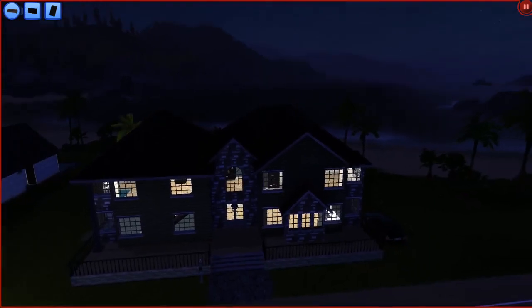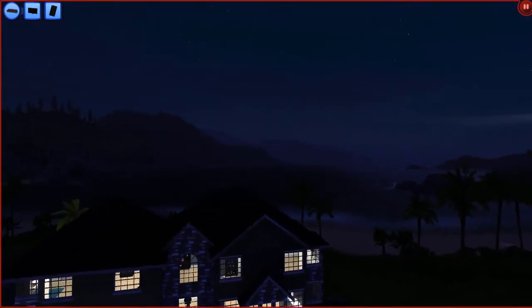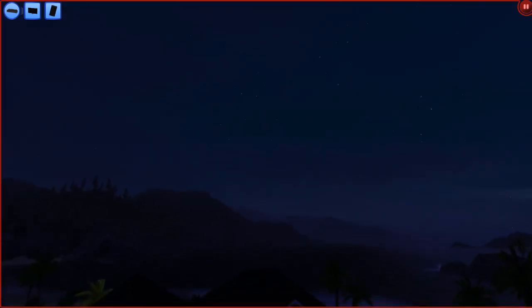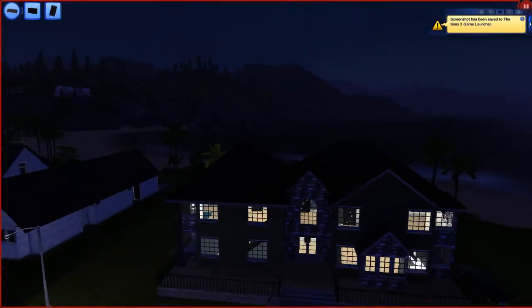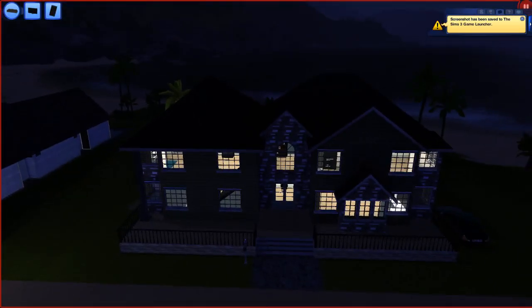So this is like the outside of the house. They have a beach property — their property looks out onto the beach, which is so pretty. Look how pretty that view is. Let's take a little screenshot of that. This is what the front of their house looks like.